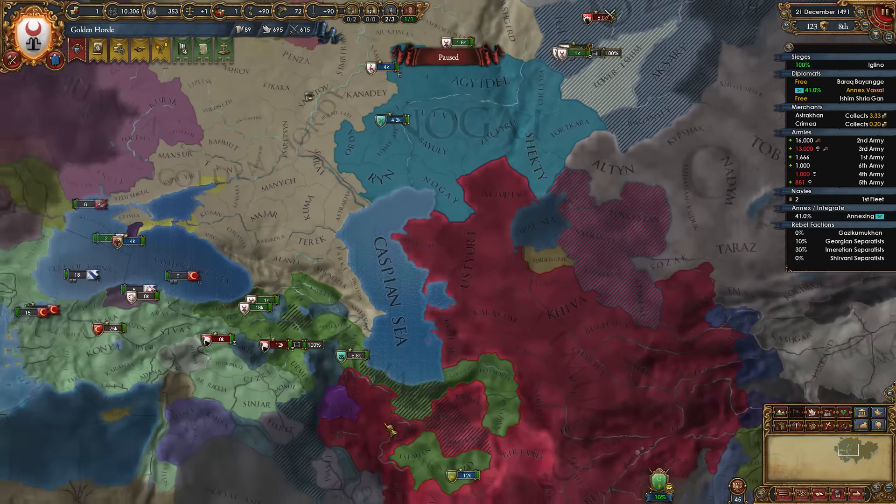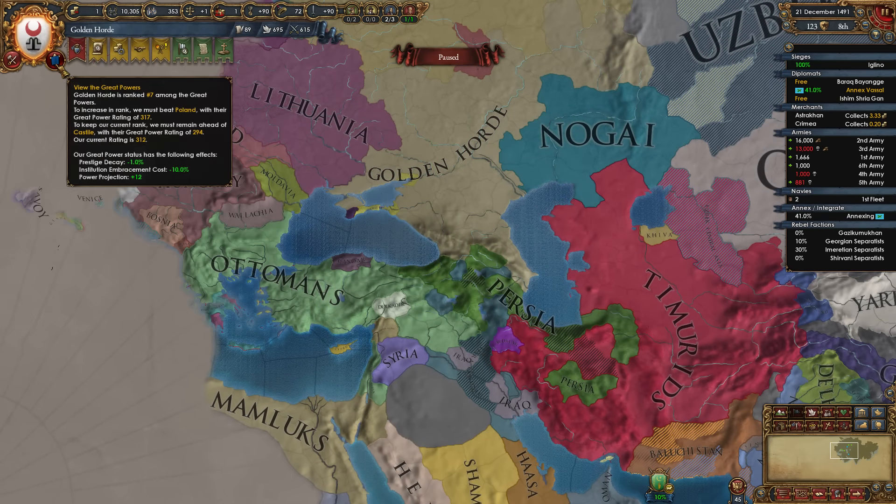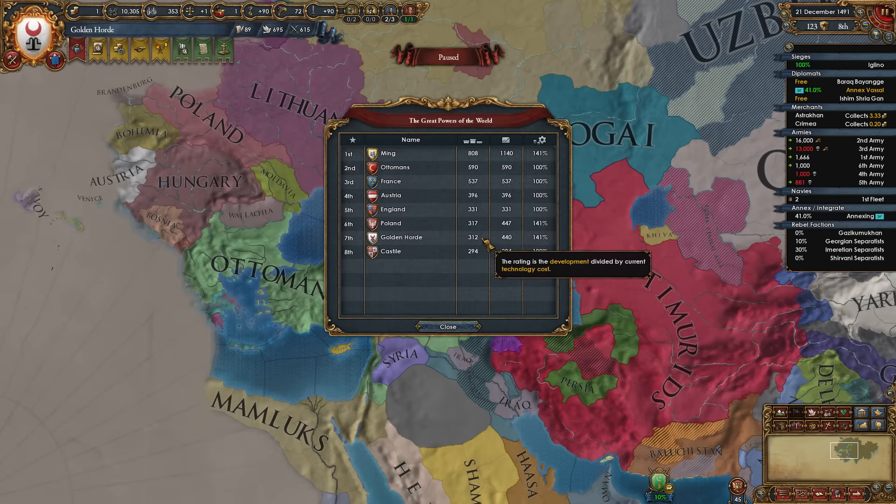Let's just dive right back in. So how are things going? We're Great Power still. We are in seventh place. We're doing okay-ish. We're above Castile in overall Great Power rank. We actually have 50% more development already than he does. We're also about 33% larger in development over England, and forty-four or so development above Austria, so that's decent.